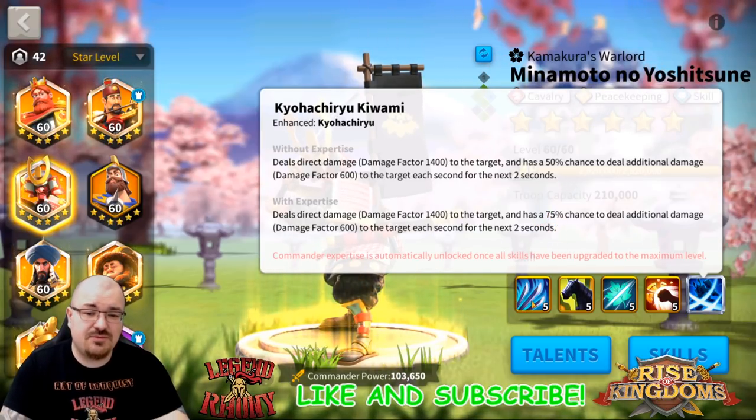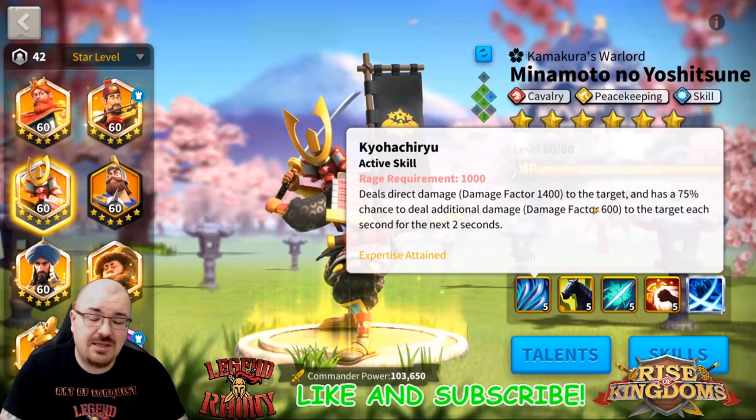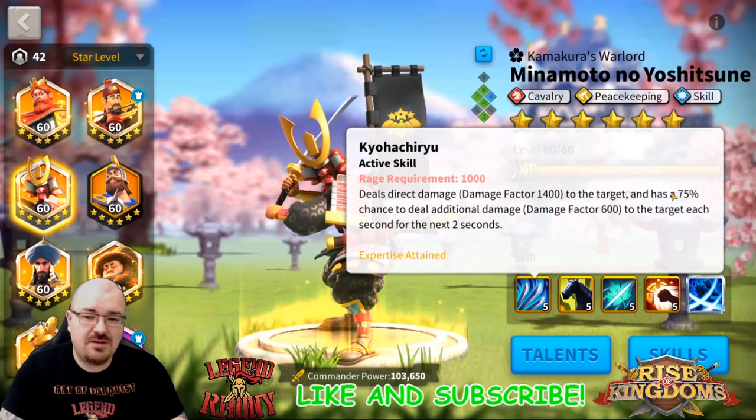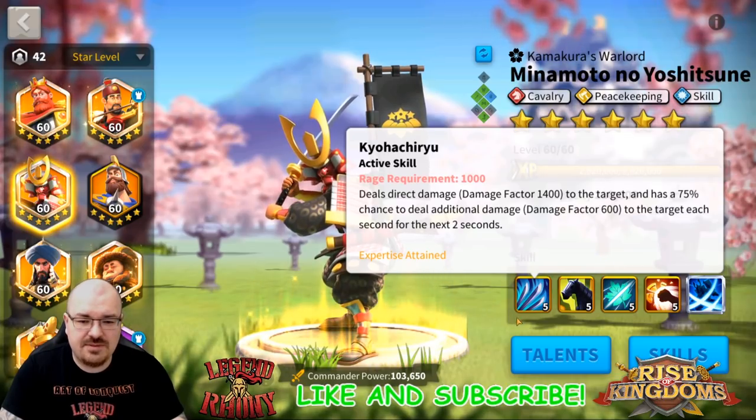That 25% chance will actually proc and his additional damage is pretty significant - 600 times 2. So I would definitely go for that extra 25% chance.